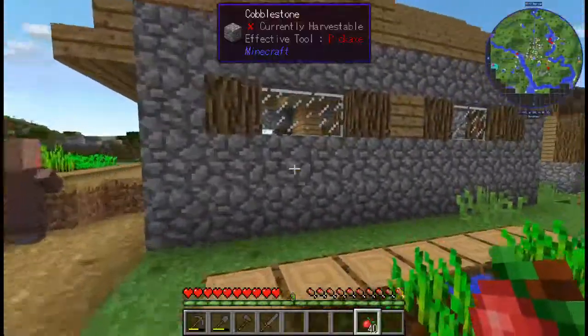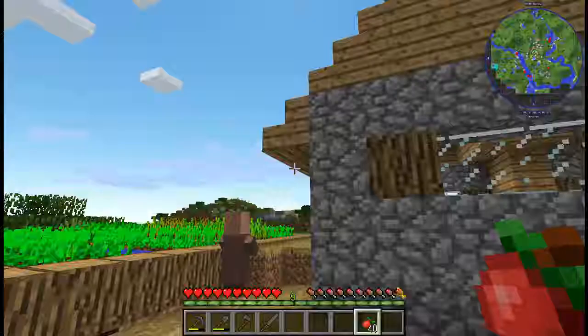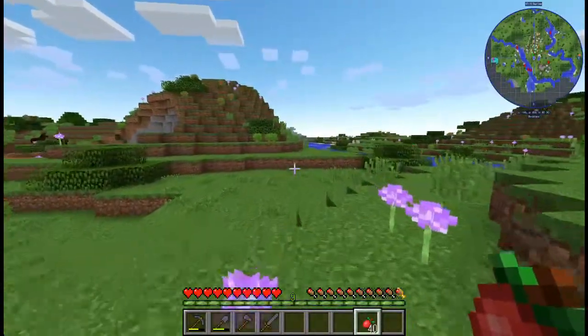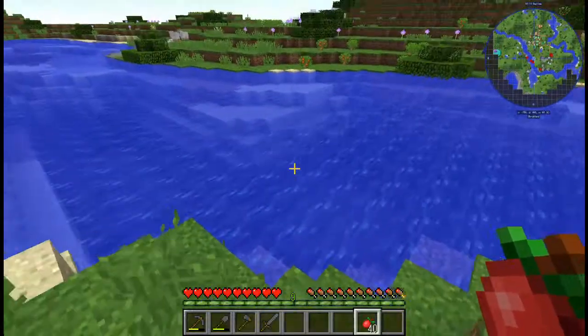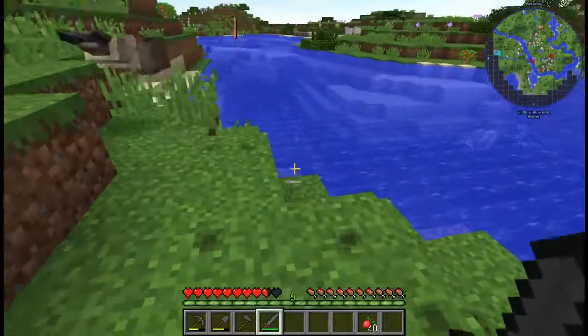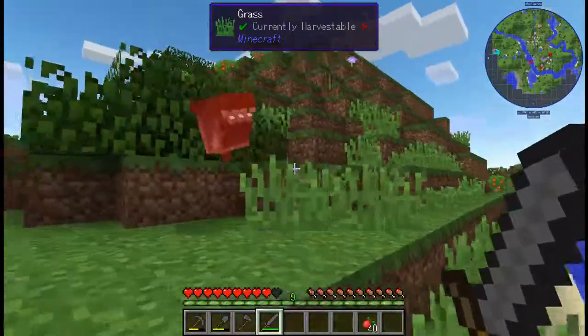It doesn't look like we have it here, and that's fine. Let's locate our area and head in that direction — over on the other side. We're just going to wander across here picking berries the whole way. We also have to be careful because there are piranhas in the water.